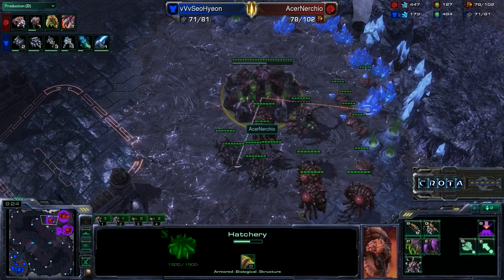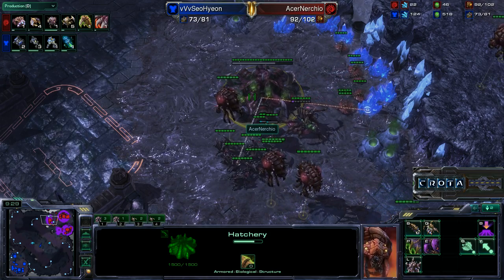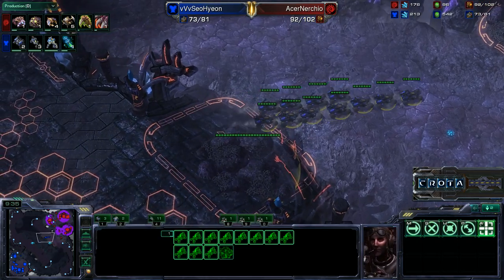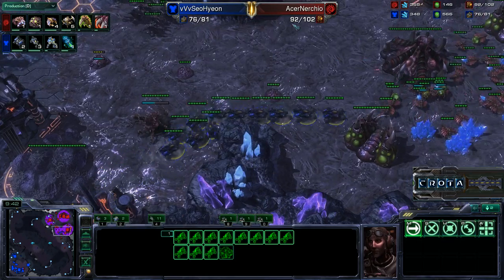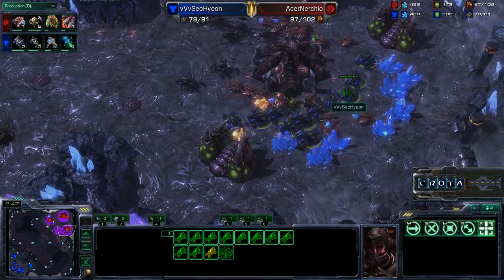All units or most units in StarCraft II cost supply — what that means is how many units you can have in the field at the same time. Currently you see 76 supply for the blue Terran player, meanwhile 92 supply for Nurchio. We now see Sohyeong coming in with these blue flame Hellions.